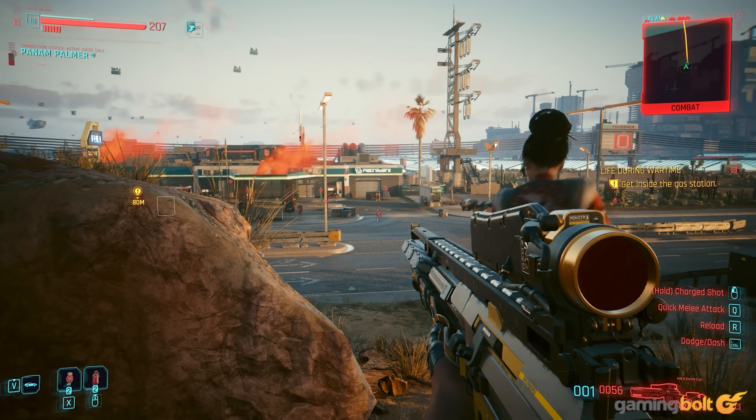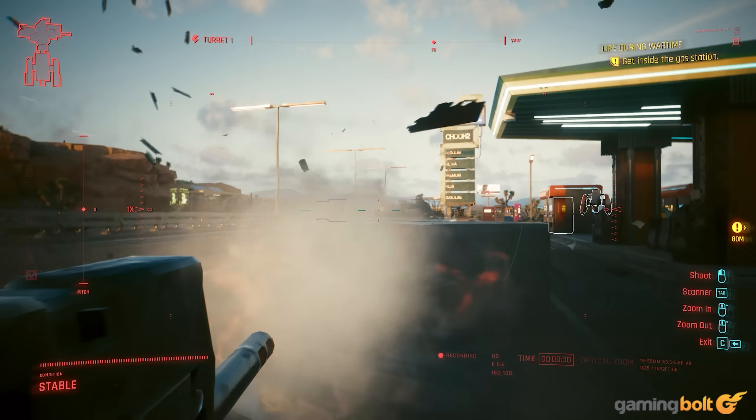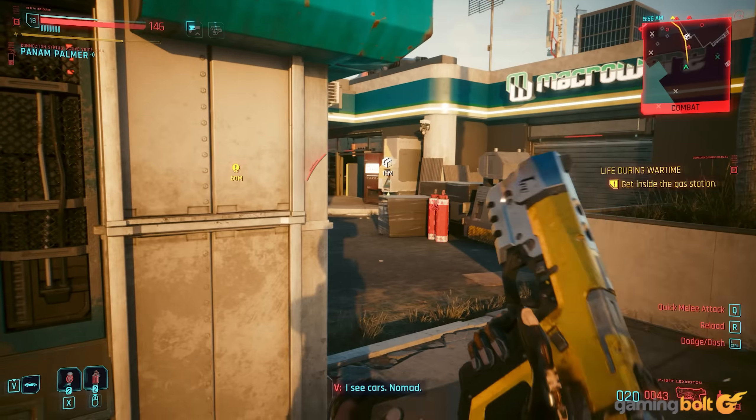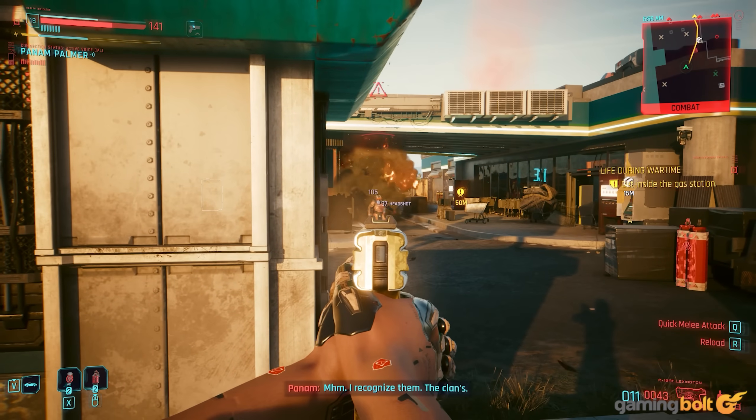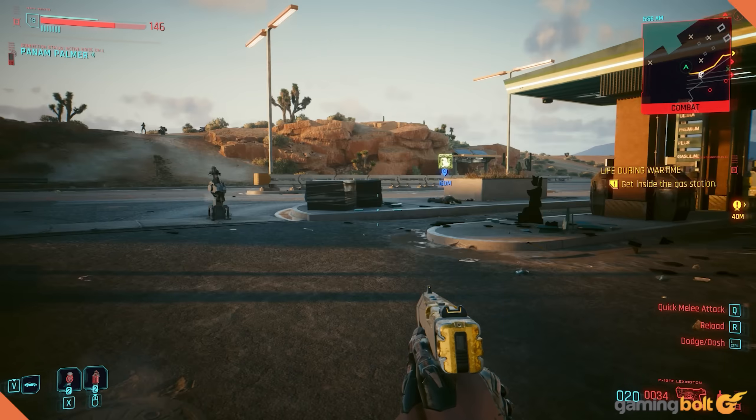Exceed cyberware capacity by up to 50 points at the cost of your max health, with kills able to trigger fury for more damage, and even utilize deadly finishers. Do you want to throw an enemy's lifeless body into another? Dash through the air? All that and more is here, leading to some truly incredible builds.